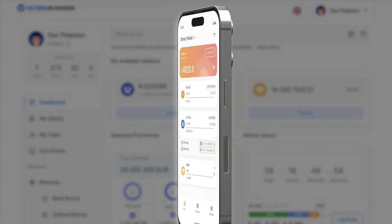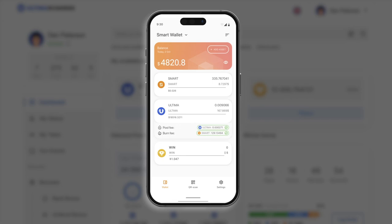Please be aware that before you can receive transactions, you have to activate your wallet. To activate it, you need to have smart coins on your balance. The minimum amount for activation is one smart. You can acquire smart tokens through the following methods.